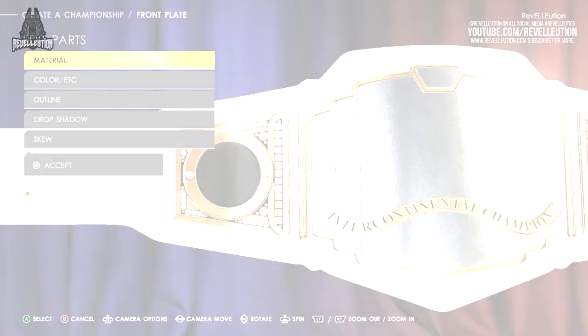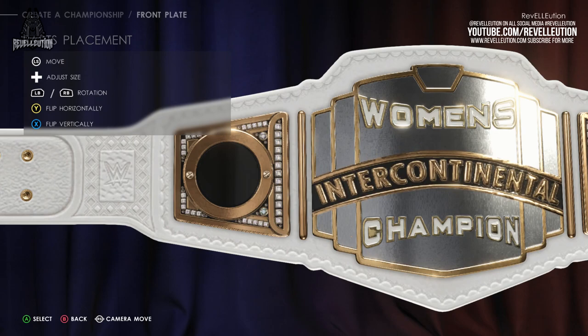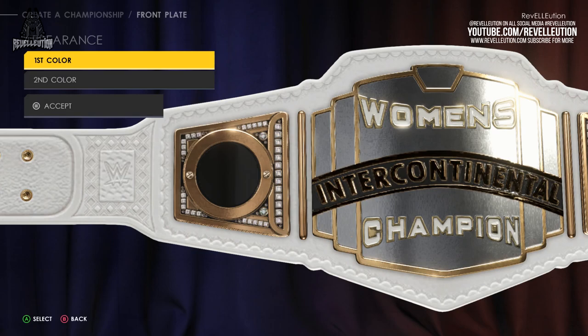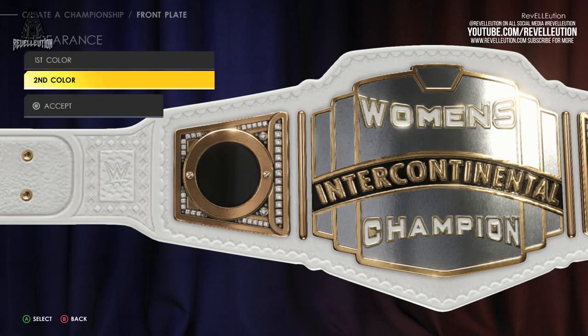After playing around for some time, I finally decided on using the classic women's NXT Championship pieces for the women's and championship parts, which I colour-swapped to white and gold to best fit the rest of the title. I also decided to reconnect with the original Intercontinental Championship by using the classic Intercontinental logo in the centre, again colour-swapping the layers to fit in with everything else.